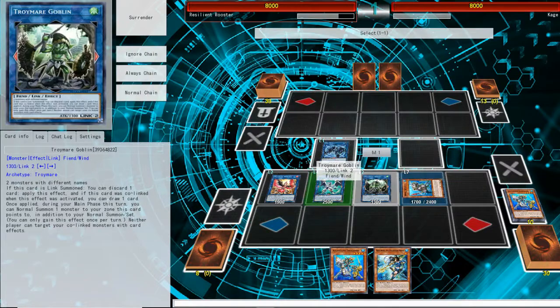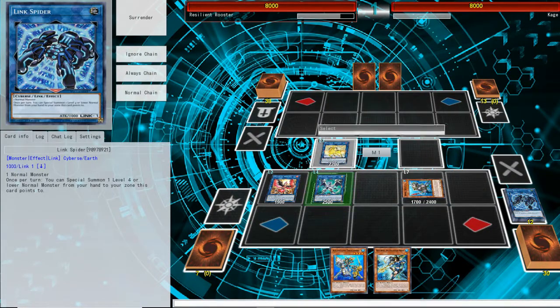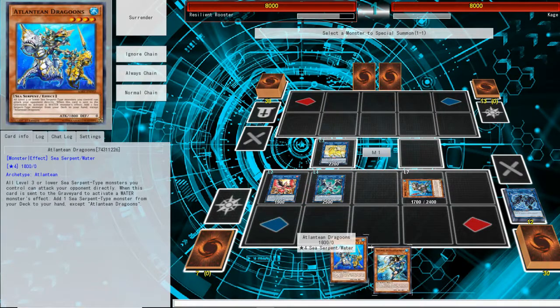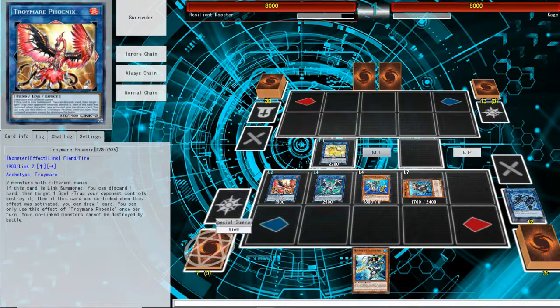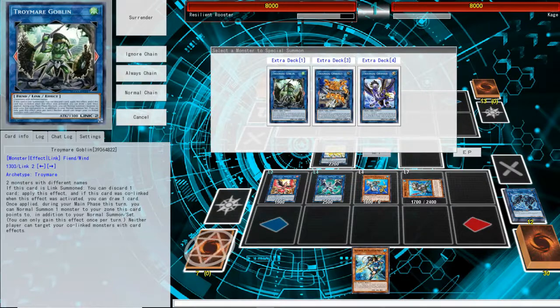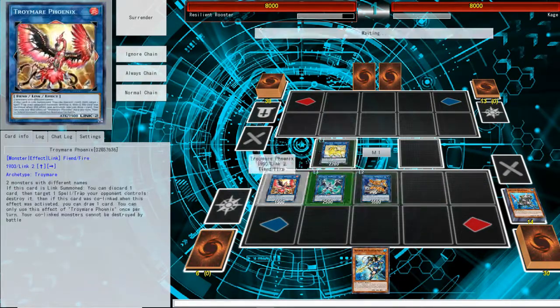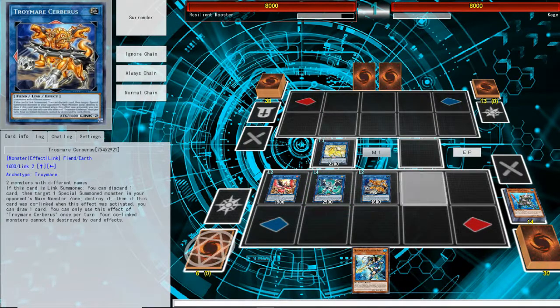We're going to use the Goblin and the Linkspotter so we can use Firewall's effect to special summon. We're going to summon the Dragoon, and now co-link again to make it so our cards can't be destroyed by battle or card effects. So that's the second two-card combo.